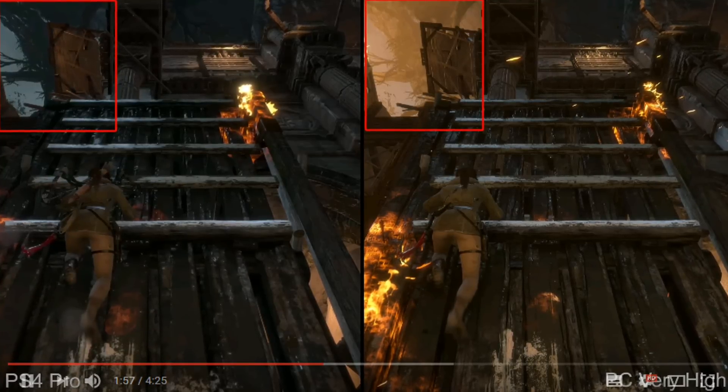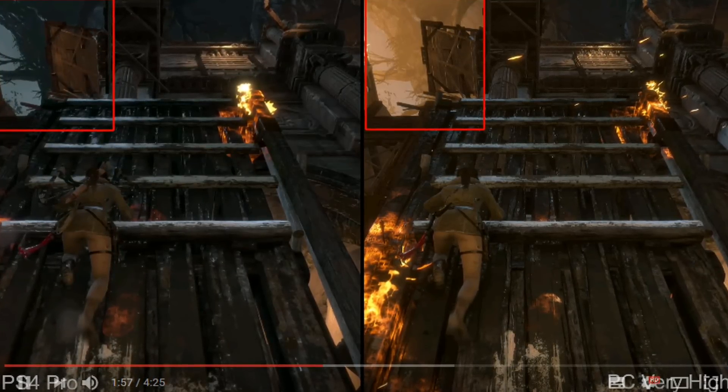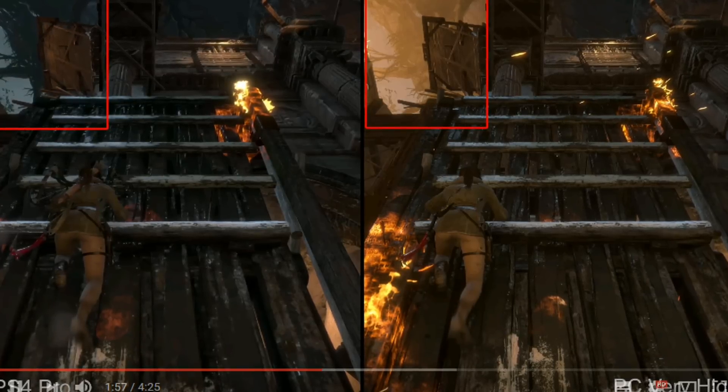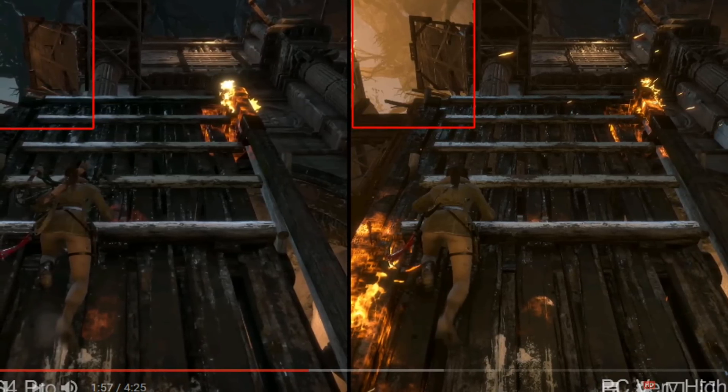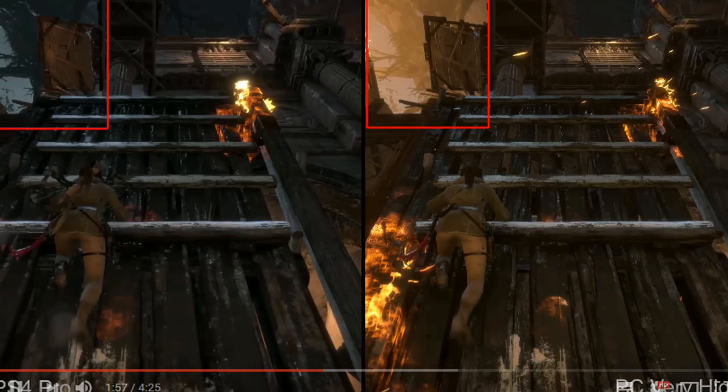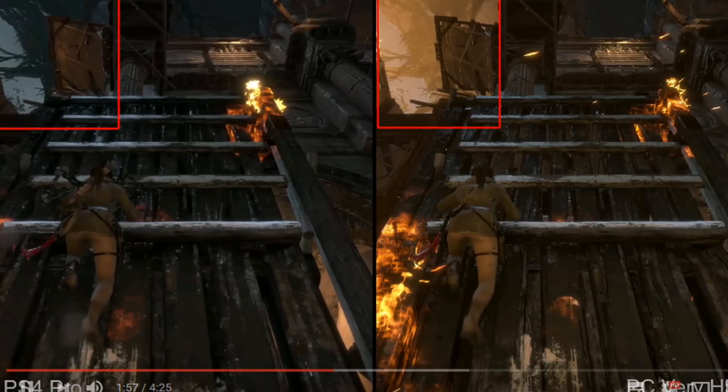You can also see in this picture, at the top of the screen, that it's missing some of the fire effects and the lighting. The lighting is completely gone on the PS4 Pro version, so they're already making concessions and pairing back some of the effects in order to give you an upscaled 4K resolution.